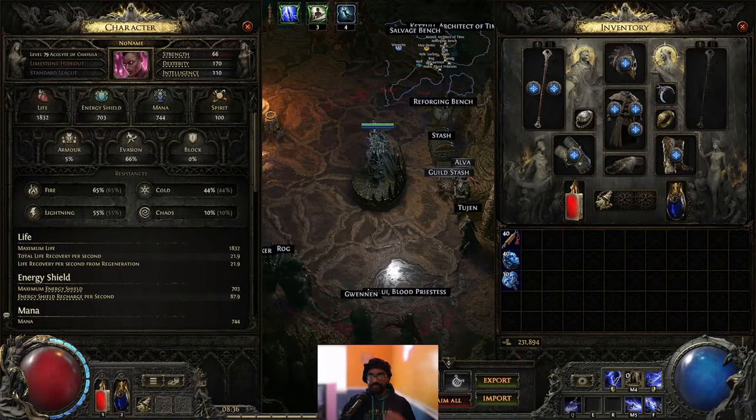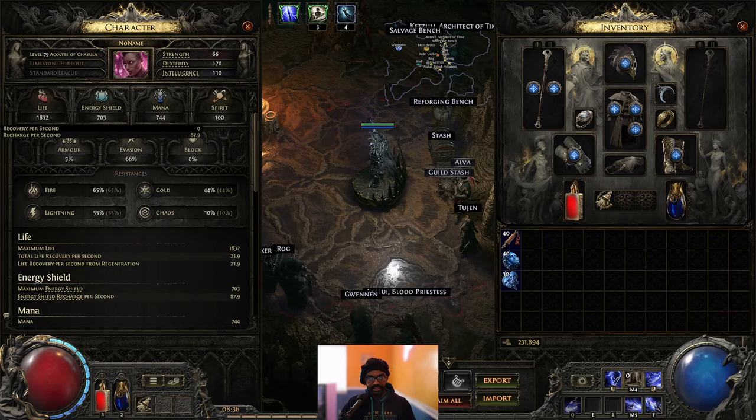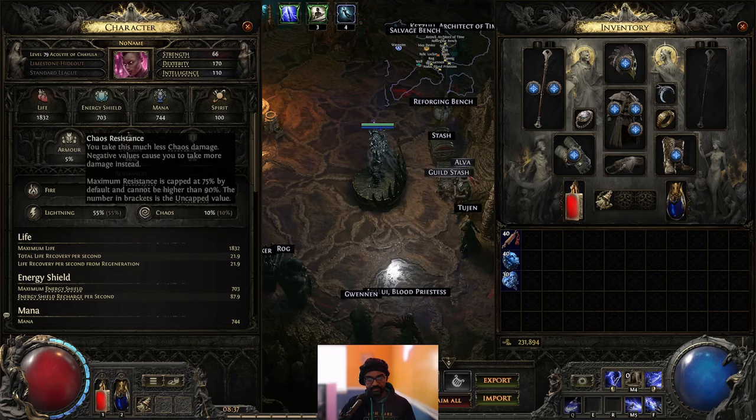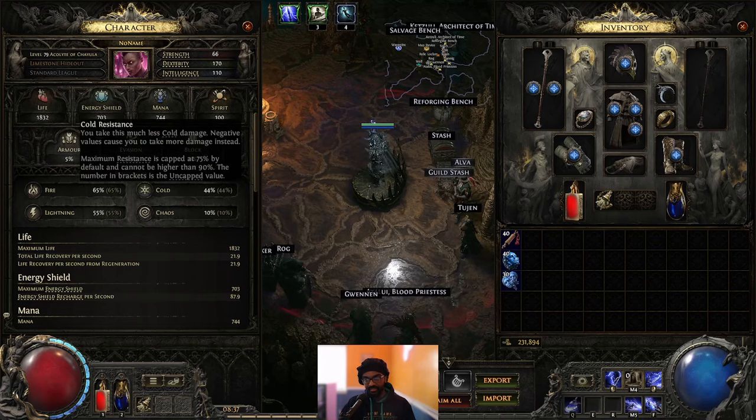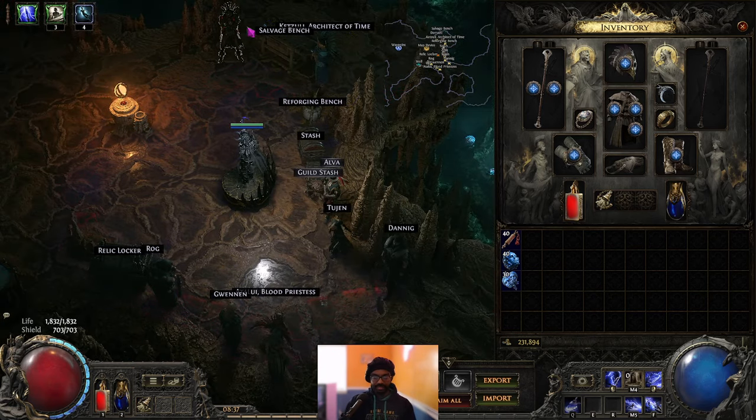Now that we're in-game, let me show you the rest of the character. We're currently level 79 — decent life and ES, not insane defenses, but we're making it happen. The evasion is pretty good at 66%, though I want to get it higher, which will require better bases and rolls. Resistances are coming along; we need a little more chaos res. Once I have that, I'll be really happy taking Chayula's Gift and getting full value from it — that's just a gear thing we can sort out.